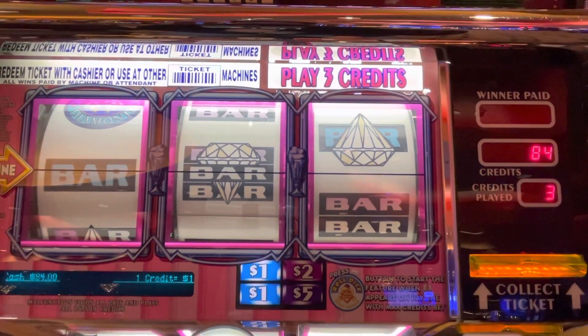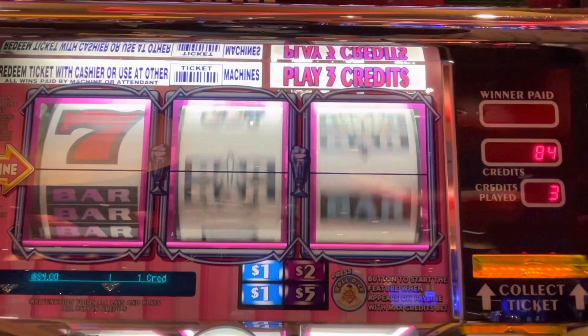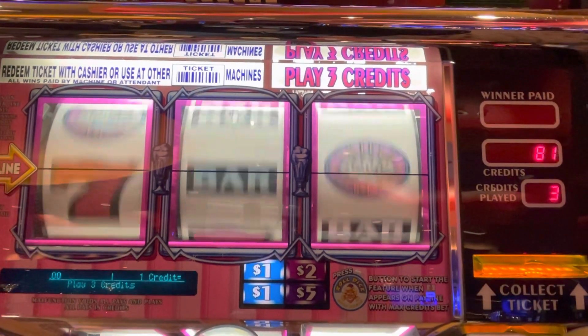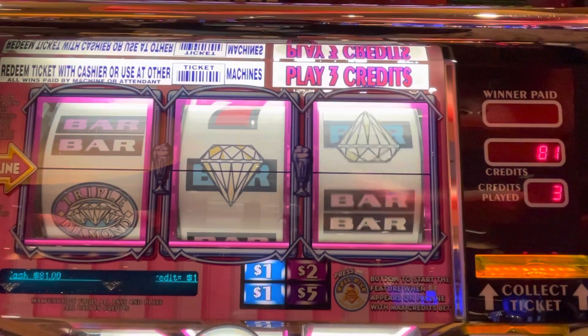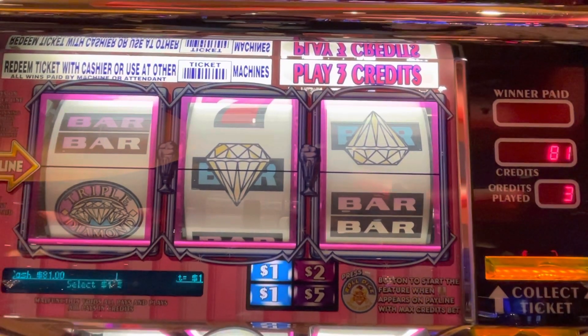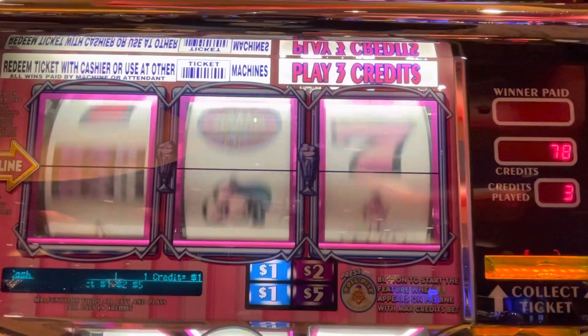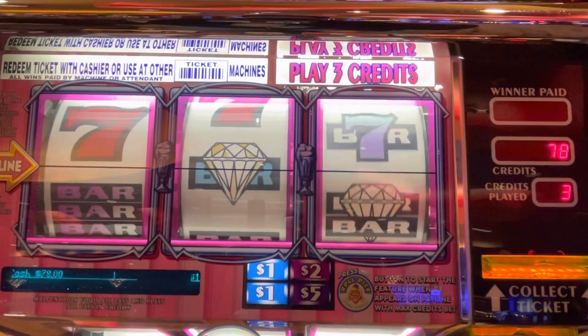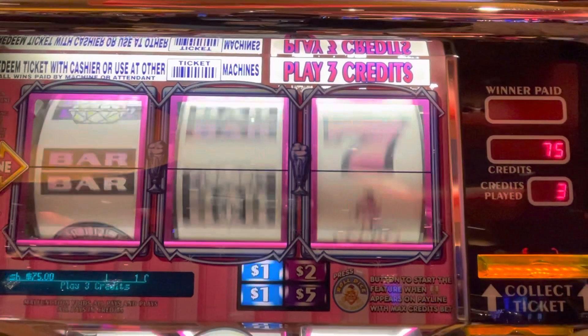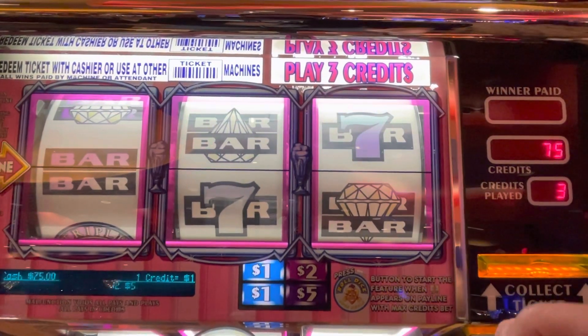Maybe the machine woke up on that. You notice I started with $121 because of the three credit machine — start off odd, end odd, and then it evened me up. Double bars all the way around.